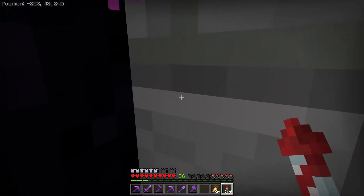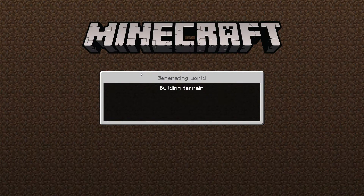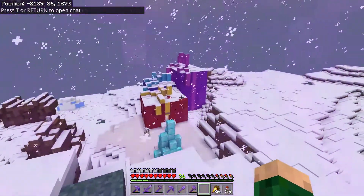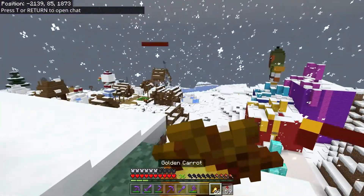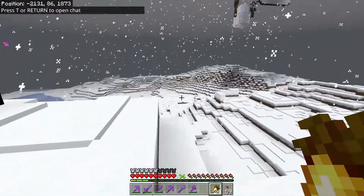Let's go over to the secret santa tree. From what I understand, there's like a dispenser over there that we just press and we randomly get the person we want. It is heaving down snow out here. Let's see where the secret santa tree is.